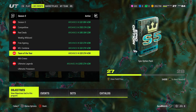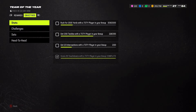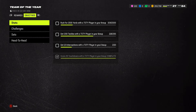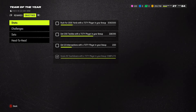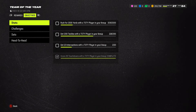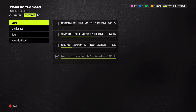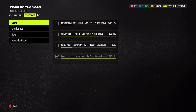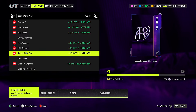If I back out and go over to one of the oldest field passes — Team of the Year — these are the ones I've been working on. Basically, I put all the players I need into the lineup so every single field pass is leveling up as I grind. So if I do a solo battle, I'm completing objectives from like 10 different field passes at the same time — Team of the Year, Team Captains, Sugar Rush — I'm leveling them all up simultaneously. That's how I'm getting tons of packs.